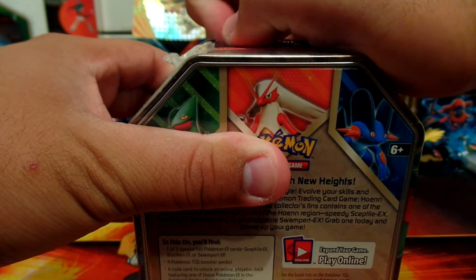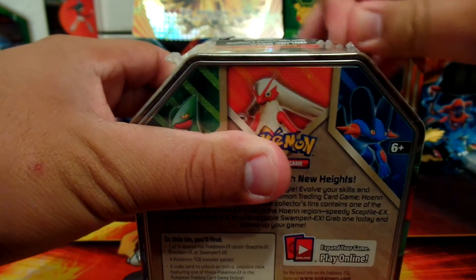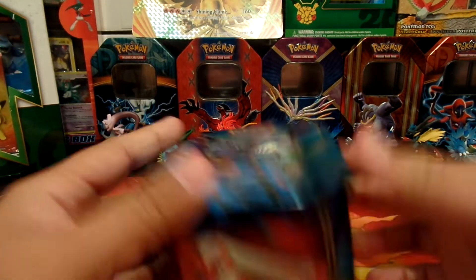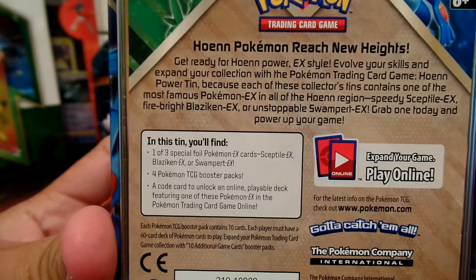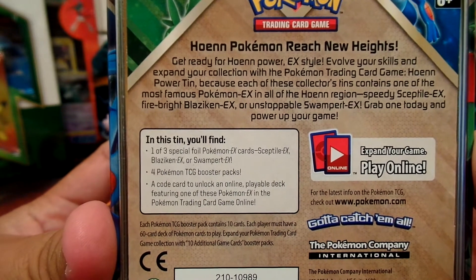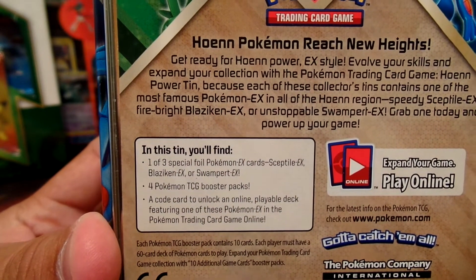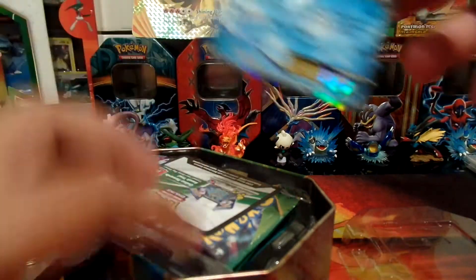Let's get this open right. So here's the tin — usually these tins come with one of three special foil Pokémon EX cards. The other two are Sceptile EX and Blaziken EX. It also comes with four Pokémon TCG booster packs and a code card. So let's get started — here's the Swampert EX.